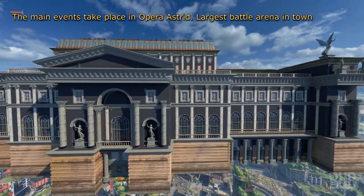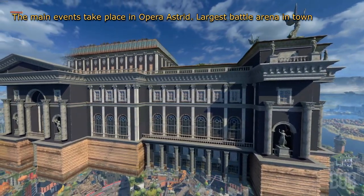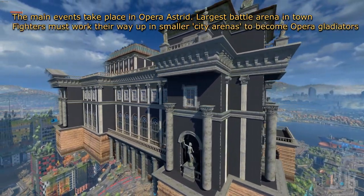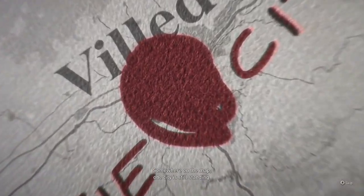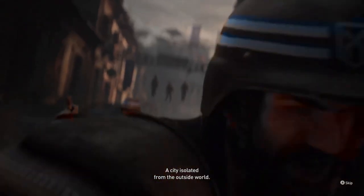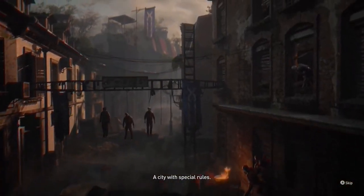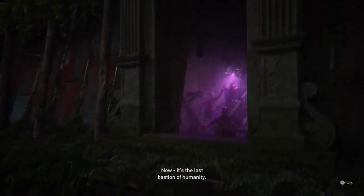Someone tipped Aiden off about this peculiar opera house, and Aiden Caldwell had to check it out for himself. He worked his way up in smaller city arenas, collecting flags to become one of the opera gladiators. As Aiden, we must bring glory to our name by participating in arena challenges to advance in rankings and progress further in the storyline. By winning challenges, players will be able to get better upgrades and weapons, and you have the best craftmasters in town to provide essential equipment.